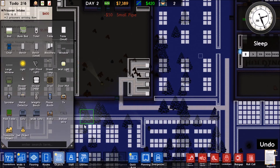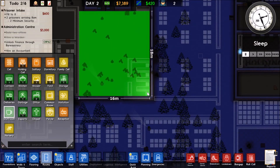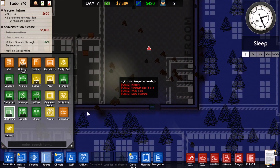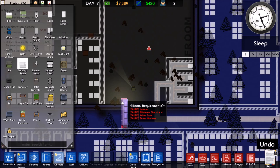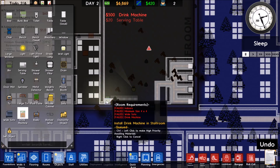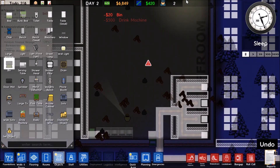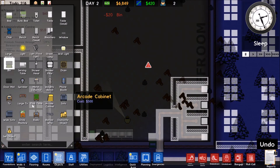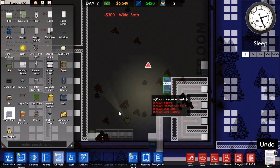We're going to name this room the staff room. It needs a wide sofa and a drinks machine, which we will give them. We're also going to give them a serving table — I really hope that this works this time, as it was not working in the story missions. We're going to put a drinks machine over here, a trash can near the door so there aren't filthy animals in here, and then at least one white sofa.